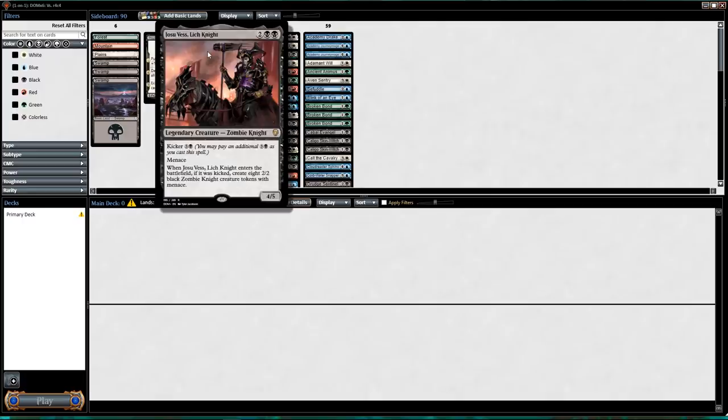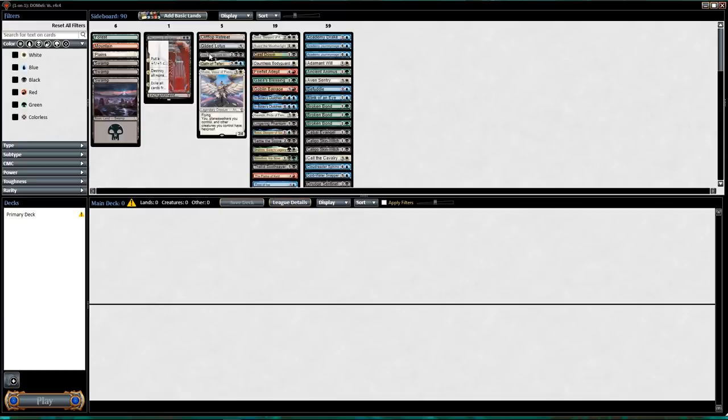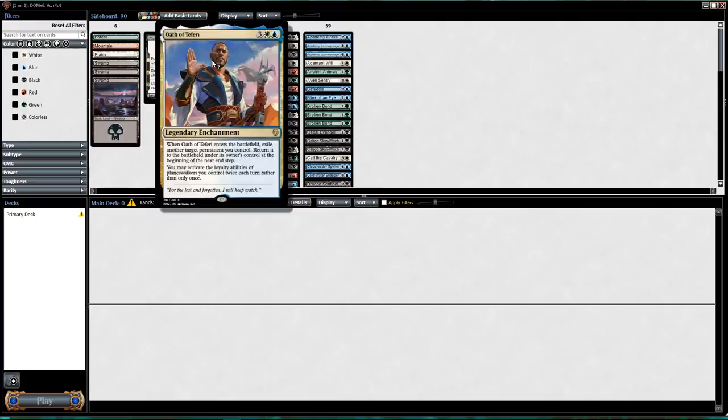Gilded Lotus works nicely with Josu Vess — four mana, four-five with menace is very good. An additional kicker of six making eight 2/2 black Zombie creatures with menace is also pretty nice, especially with Gilded Lotus. Oath of Teferi.